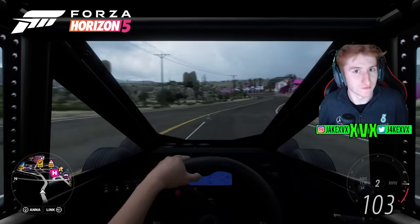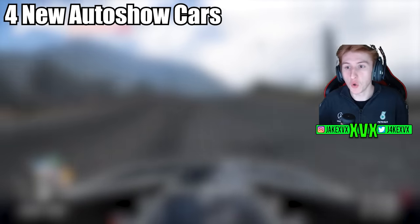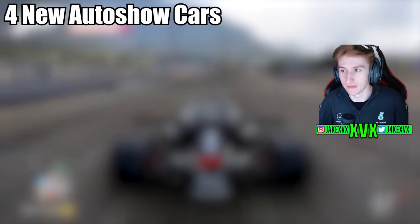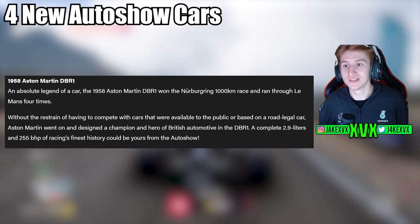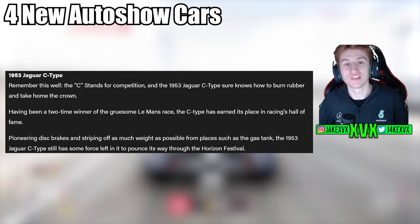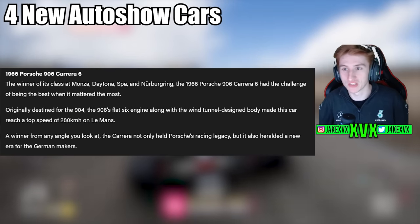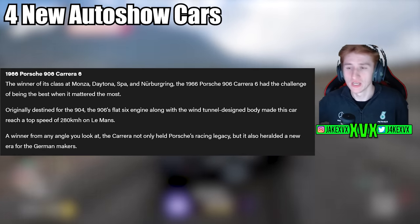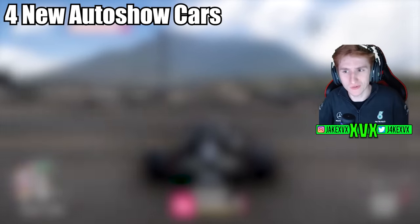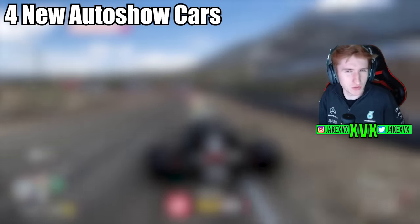So that's the festival playlist, which had four more cars — that's nine new cars in total, with six more to come. They have added four new cars to the auto show that you can just go and buy, starting on December the 5th: the 1958 Aston Martin DBR1, the 1953 Jaguar C-Type, the 1970 Ferrari 512S, and the 1966 Porsche 906 Carrera 6. Those are four really old cars added to the auto show, making 13 in total.